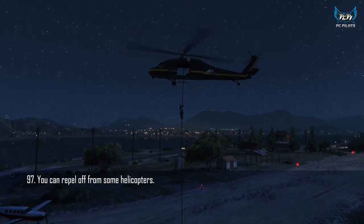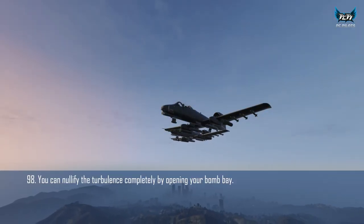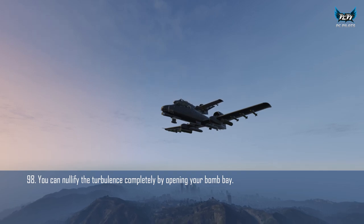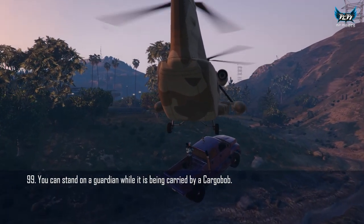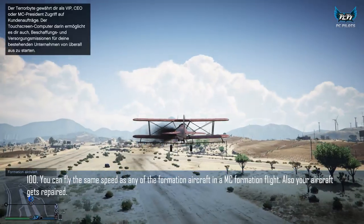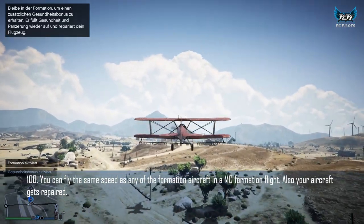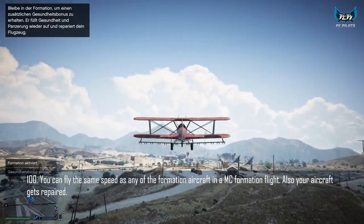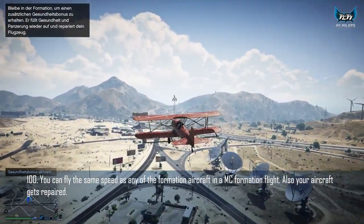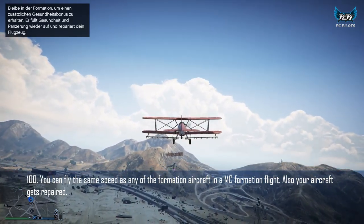You can rappel off some helicopters. While your bomb bay is open, turbulence does not affect you. You can stand in the back of a Guardian whilst being lifted by a Cargo Bob. MC formation flight mechanics can be used to boost slow planes up to the leader's speed — for example, boosting a Titan with a Hydra during sell missions. Flying in formation also repairs your aircraft, even if your engines are dead.